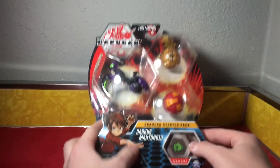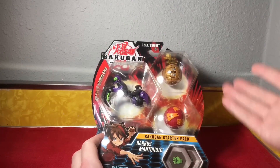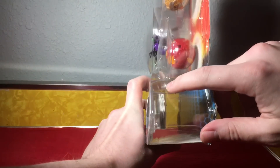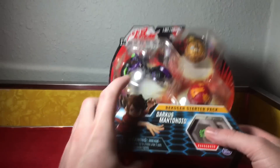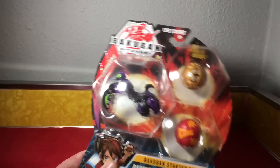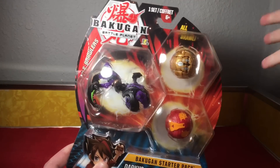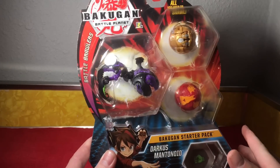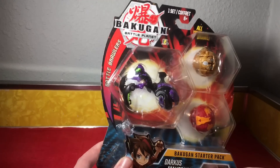As usual, pretty typical — you can see your Baku Cores if you look there. There's a stack of them because this comes with six, two for each Bakugan. There are even three ability cards and three character cards. The front says all you need to brawl — this is for the quick, simple version of the game.